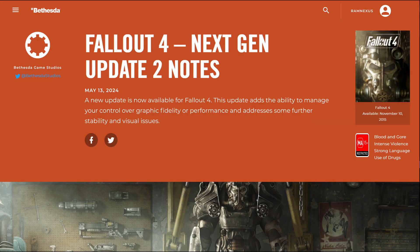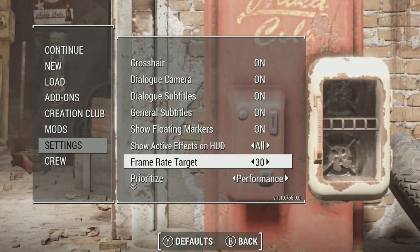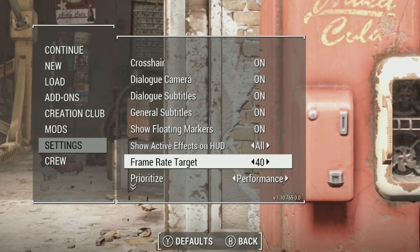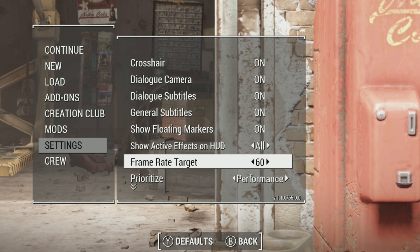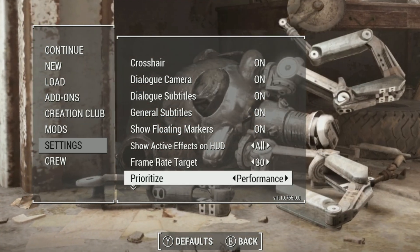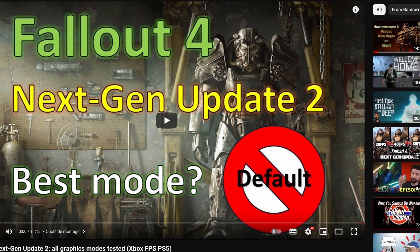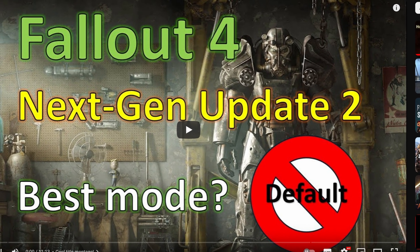As you know, in May, Bethesda released a next-gen update for Fallout 4. On the PlayStation 5 and Xbox Series consoles, you can now change the game's target frame rate, which is very useful. You can also set the game to prioritize performance or to prioritize visuals. In my last video, I went through this update in some detail, so have a look at that for more information.